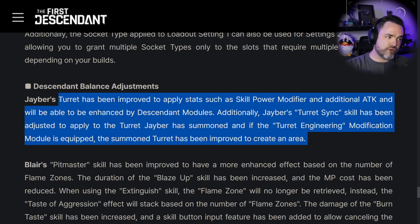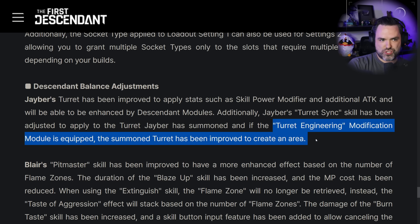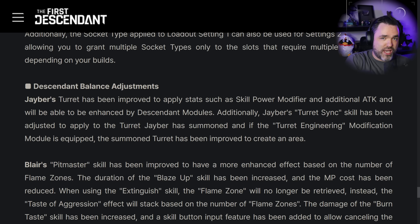So those are the three changes we're getting for Jaber - and he's actually a lot less bugged than I thought. It is a single stat that is not currently working: the general skill power modifier. There's a visual bug with his turret in assault mode where the range VFX isn't displaying correctly. His passive does nothing for his turrets. And the Turret Engineering change is really more of a quality improvement on the implementation of the mod. I wanted to establish this baseline before the patch so we can evaluate him when he's new and improved.